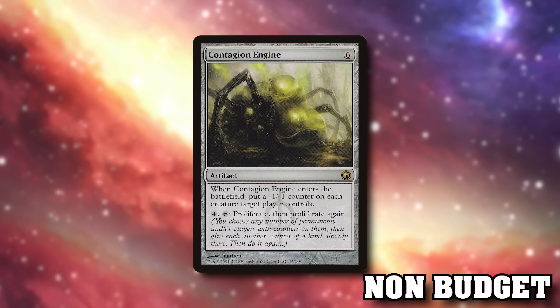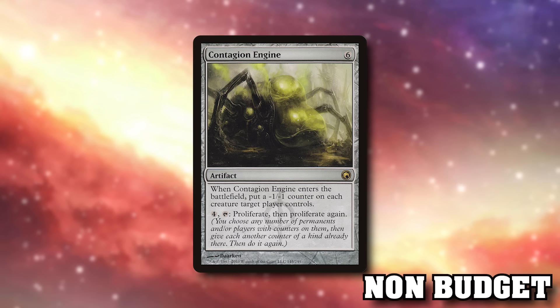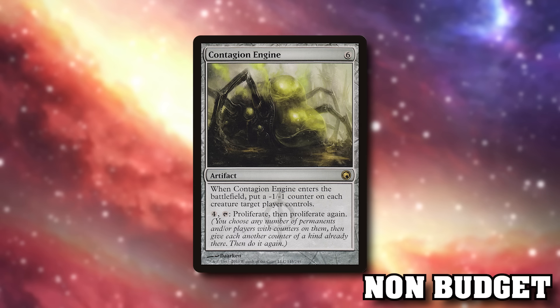Contagion Engine: six mana, ETB puts a -1/-1 counter on each creature target player controls — shrinking one player's team. Then for four mana on tap: proliferate, then proliferate again. A double proliferate for four mana on tap is very strong and very unusual. I bought six or seven of these for a dollar each back in 2011 and people told me they were bad — it's now a $17 rare that hasn't been reprinted lately. If you're a non-proxier, you could wait for a meaningful reprint. Either way, this card is sweet for hurting one player and giving you double proliferates every turn afterwards.